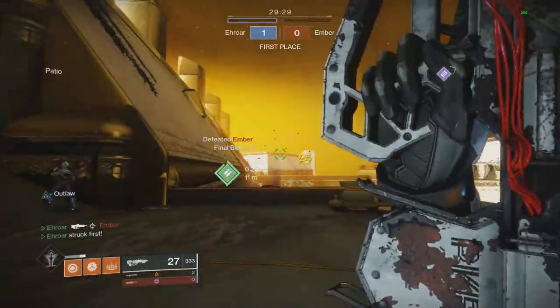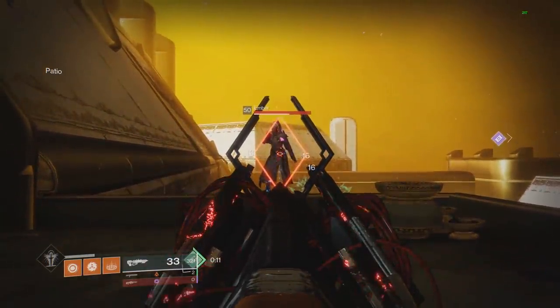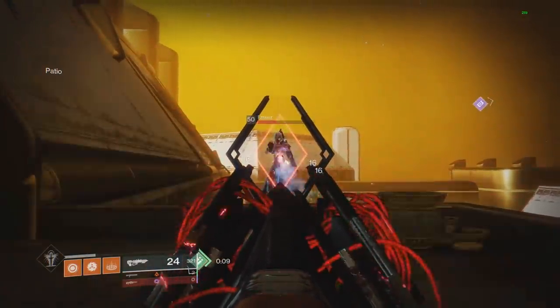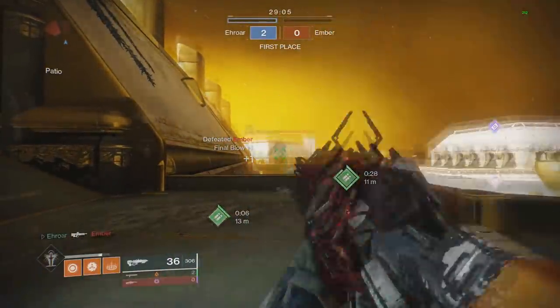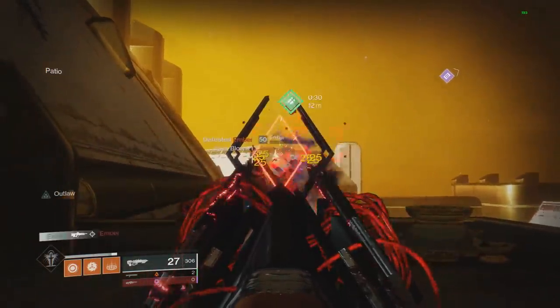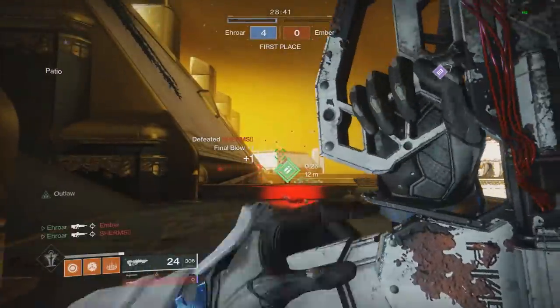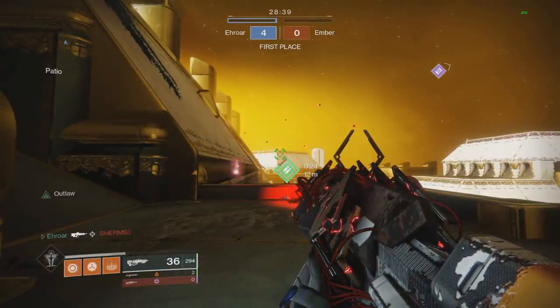In PvP on headshots it hits 25, which results in a three-burst kill. On body shots it hits 16 per shot, which results in five shots. So you're going to be hitting three bursts if you hit all headshots, maybe four or even five if you hit body shots and a few headshots in between. The nanites do 10 damage on impact.